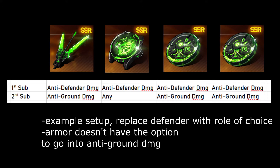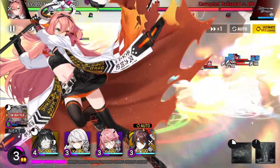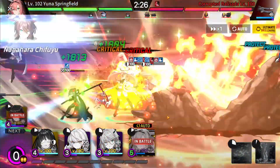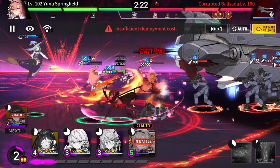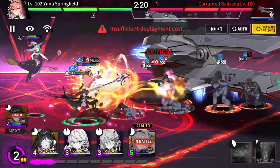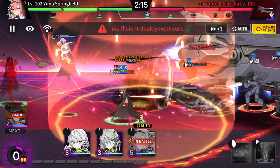This is how it's comparable to the maze set, where the maze set gives anti-ground damage and some other stats. The Shadow Palace gears give anti-role damage, and ideally you also get anti-ground damage with it. Unfortunately, you can't get anti-ground damage on the armor substat, so that can be whatever you want. I'm focusing a lot on the substats rather than the set bonuses because the substats are way more important than the set bonuses.